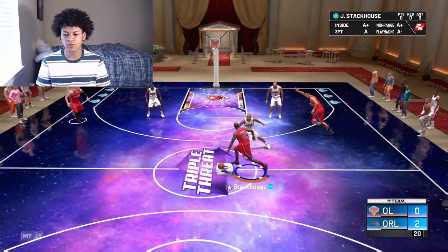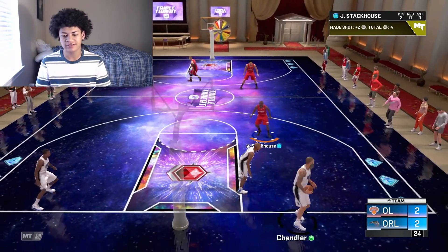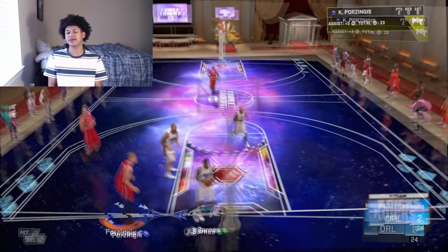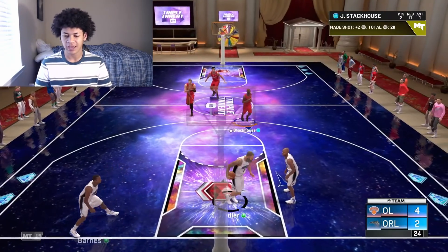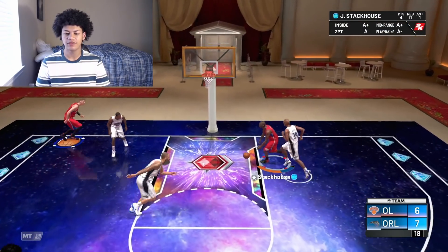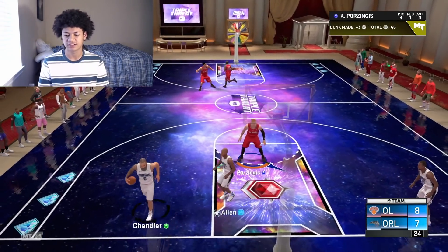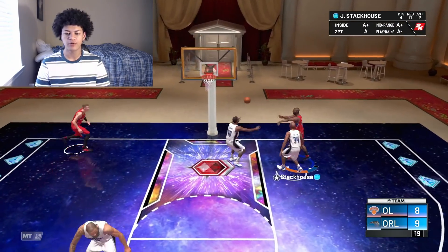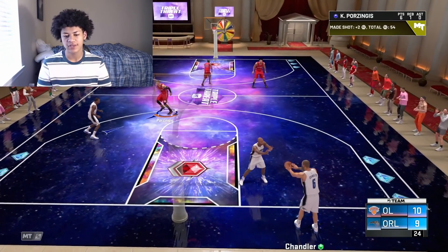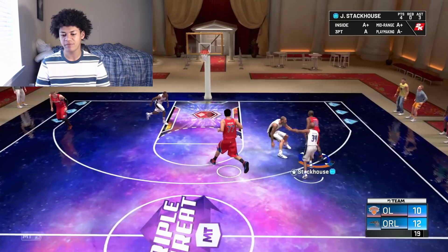I'm running pick and roll right here with Jerry Stackhouse and Mershawn. Jerry Stackhouse is attacking the paint - that's going to be an easy layup, that's two of the points we need. I dish down to Porzingis, Porzingis goes to the bucket with a steam - that's a dunk and the first assist for Stackhouse. Quick isolation for Stackhouse, blow by on Ray Allen, Porzingis cutting inside the paint - nice dish, slam dunk, another assist for Stackhouse. Another quick isolation, blow by, and Porzingis cutting to the bucket again - tough finish inside, that's a layup and Stackhouse gets another assist. Three more assists and another bucket and that will give me pink diamond Stackhouse.